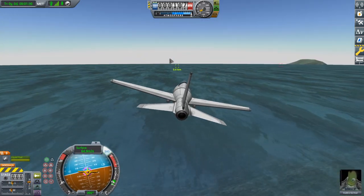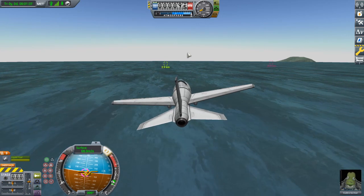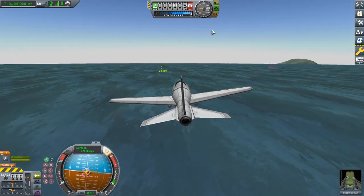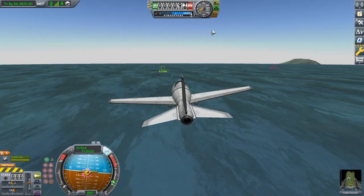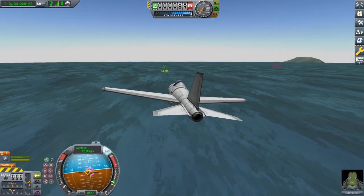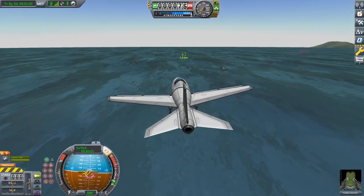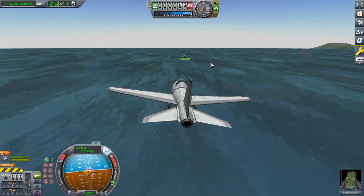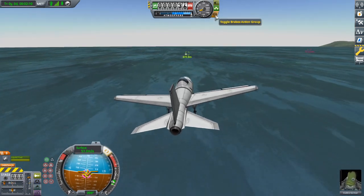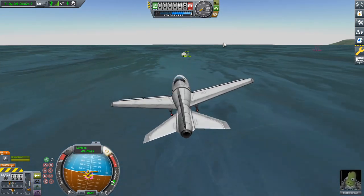I'm actually going to throttle down to one-third because we're getting a little faster than I need to be. I'm also gonna try and keep the altitude around a hundred meters. I'm kind of going up and down a lot. We're actually picking up quite a bit of speed, coming in at an oblique angle as well, which is not so good. I'm gonna cut the throttle entirely because we might be coming in again too fast. We're at least at a lower altitude this time, but we're still coming in quite fast. We're maintaining a lot of momentum. This design is good for gliding, but not so good for landing on a carrier deck. I'm gonna go ahead and engage the brakes because we're gonna need as much braking space as we can possibly get.